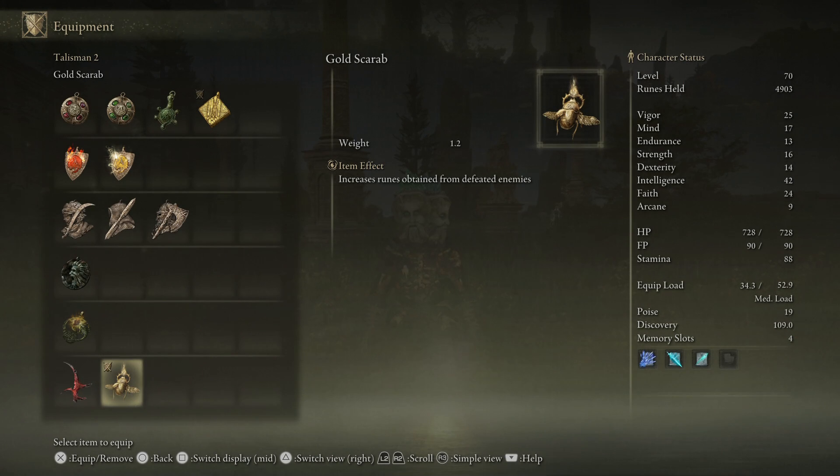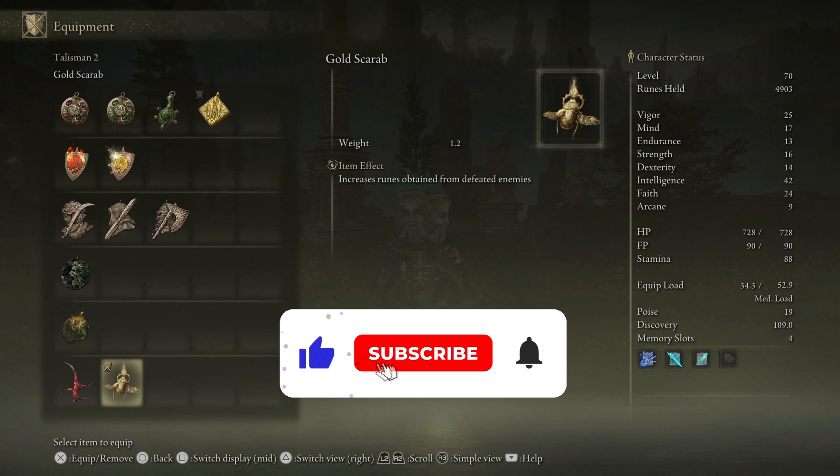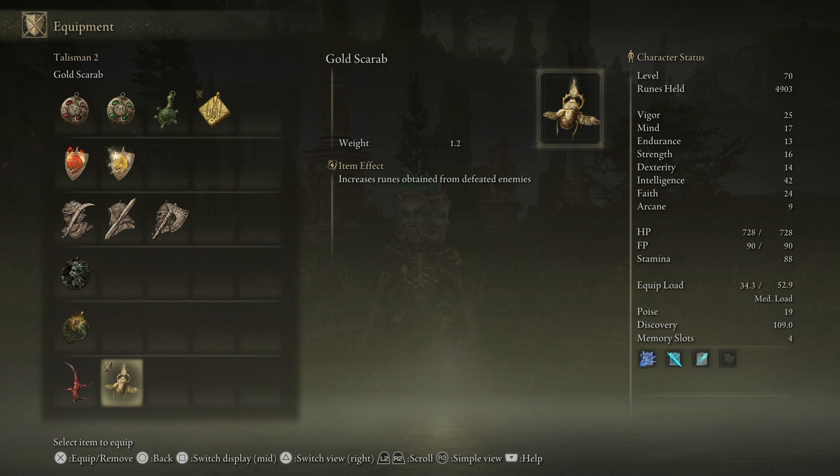Today is a big one. We have got the Gold Scarab, and this increases runes obtained from defeated enemies, which when you are farming for them is going to be massive. At the moment during the early game, runes are not too bad to come by and upgrading is pretty quick. But when we get into medium to end game it gets a hell of a lot harder. Right now I'm at a point where I'm paying about 30,000 per upgrade.